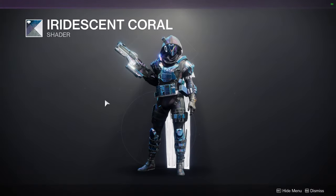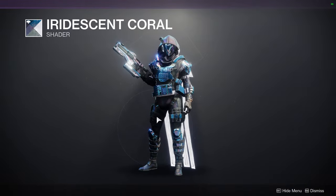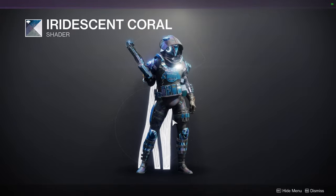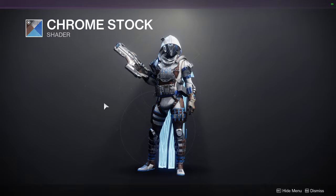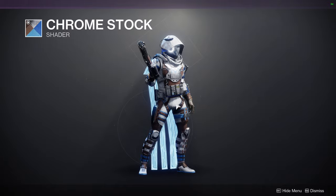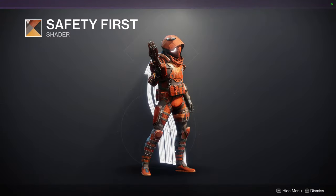Iridescent Coral — it doesn't look bad with this armor. The glow being white doesn't bug me as much as I thought it would. I definitely look like a very bougie assassin almost. Chrome Stock — this actually doesn't look terrible either. I like the textures on the cloth. It also makes it look like this is all one piece, which I actually really like. And then Safety First, which definitely looks like ass.